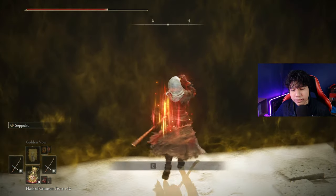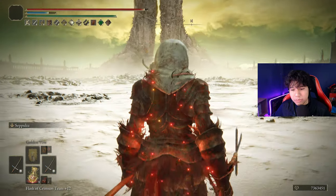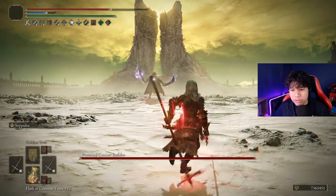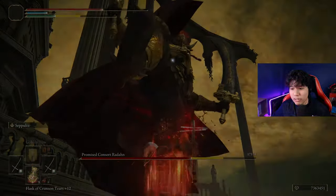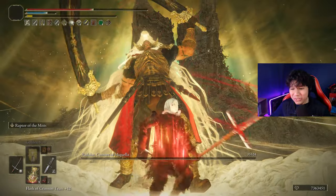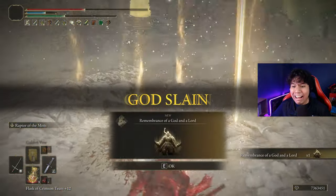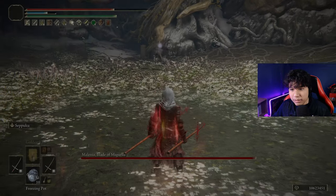Nice! We don't need to heal here — what we need is very good RNG to not get completely destroyed trying to get a full combo. Let's pray a little bit. Come on, give me the third one! We got the third one! Give me good RNG here — let's go! I almost took a hit from that thing. Hey Malenia, be prepared.